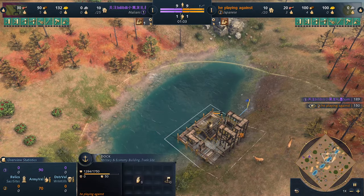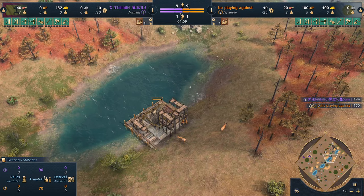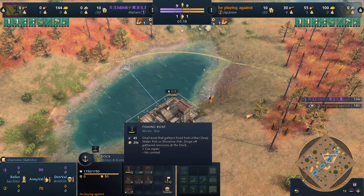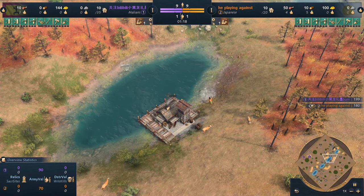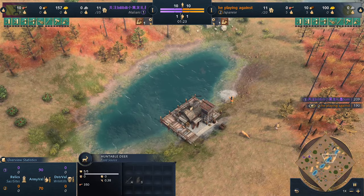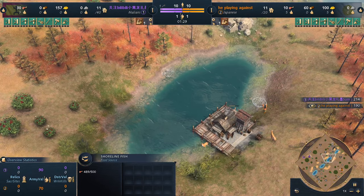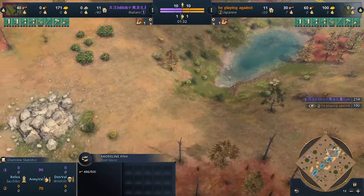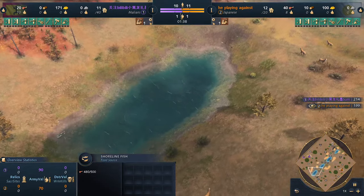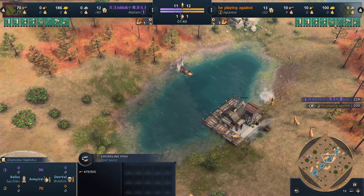The Japanese are already opening with the dock here. Remember, the Japanese fishing boats cost 45 resources — almost half the normal price. So it is quite an advantage. You can just put like four fishing ships here. There are only two ponds but you're talking about 1,000 food resources that you can get on the map.